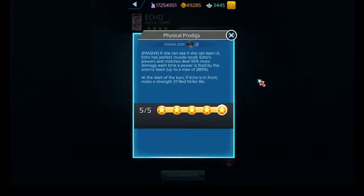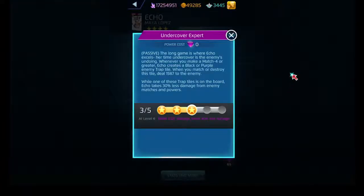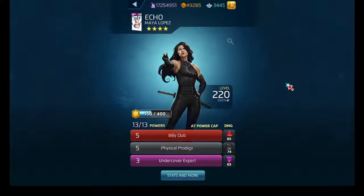Physical Prodigy is her passive. It has two parts: at the start of the turn while she's out front, she creates a strike tile. Also, Echo's powers and matches deal 95% more damage each time an enemy fires a power, with a max cap of 280. Undercover Expert is another passive - as long as she has a trap tile on the board, she takes less damage from enemy matches and powers. Additionally, if you make a match four or greater, you create a black or purple enemy trap tile that deals damage to the enemy when matched or destroyed. So she's more of a reactionary character.